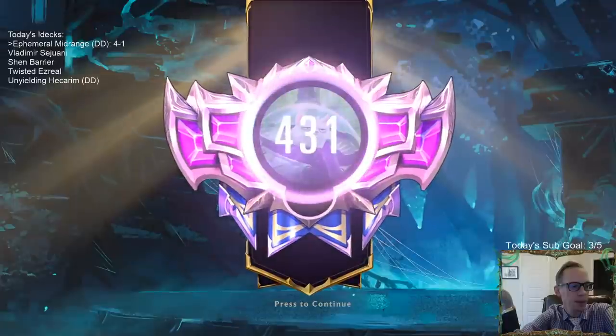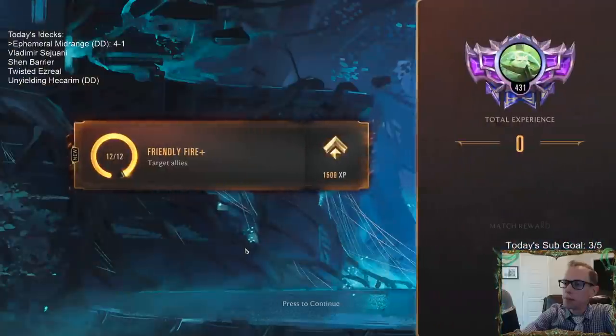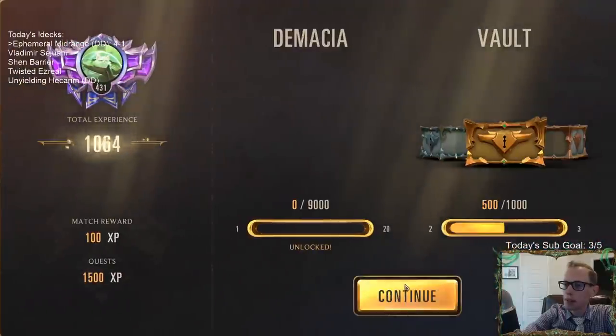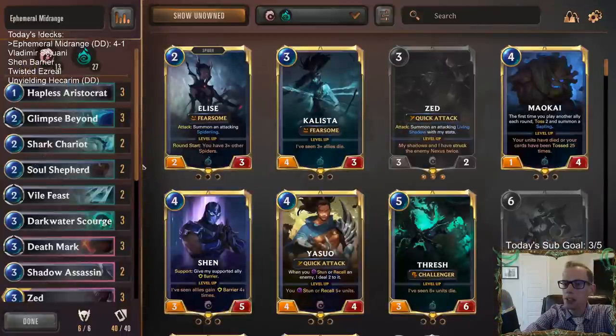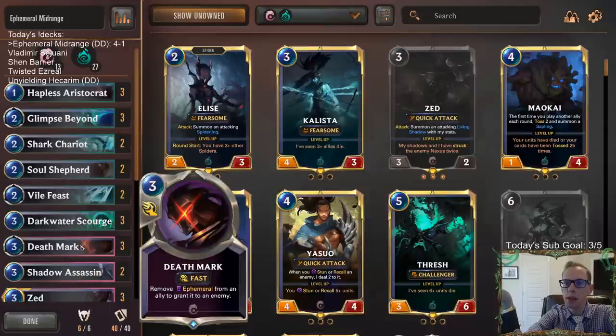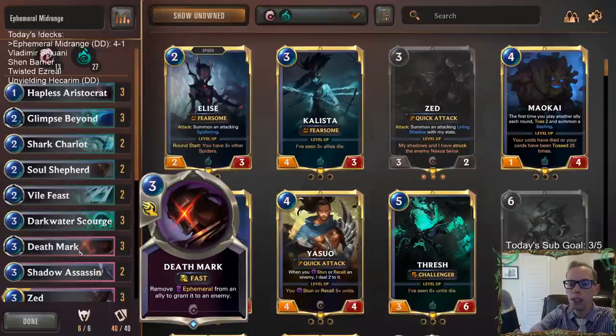I didn't have any chance there. Fiora was GG. I mulliganed all those spells and then drew all non-spells - which turned out to be a mistake. I should have kept a Deathmark. Maybe even kept Tickle Lumps Beyond, but yeah - should have kept one of the two Deathmarks in hand. That would have been really nice to take out Fiora.